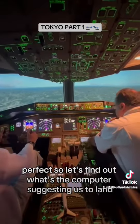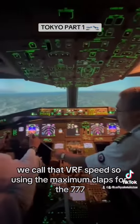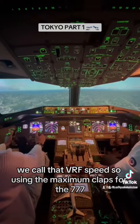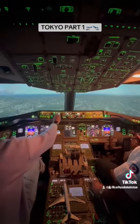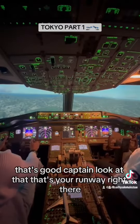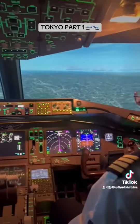Let's find out what the computer is suggesting us to land — we call that V-Ref Speed. Using the maximum flaps for the 777, the computer is suggesting 135. So we'll select 140, going a little bit over. That's good, Captain. Look at that — that's your runway right there.